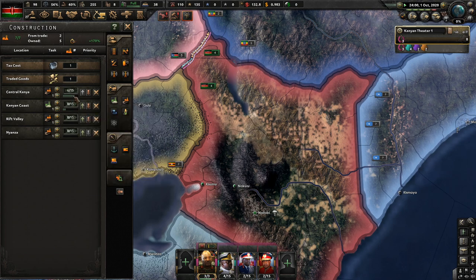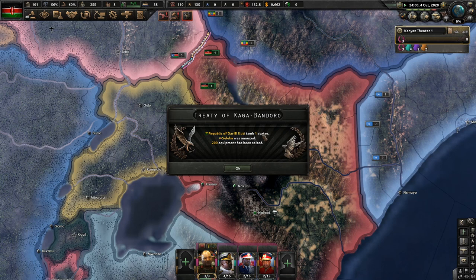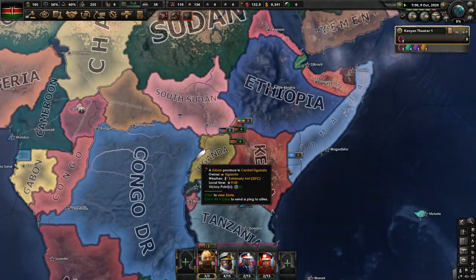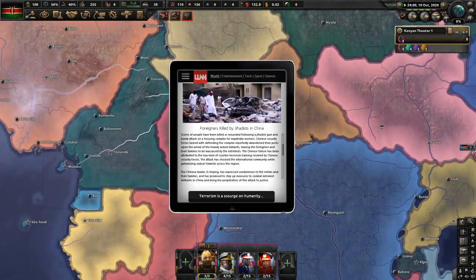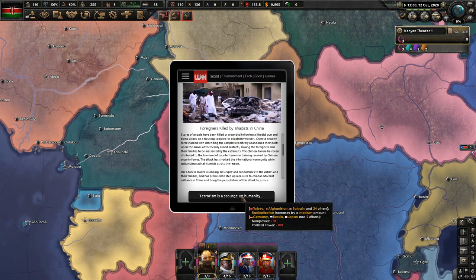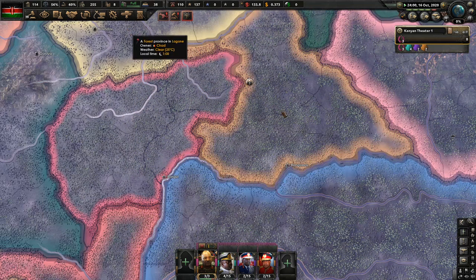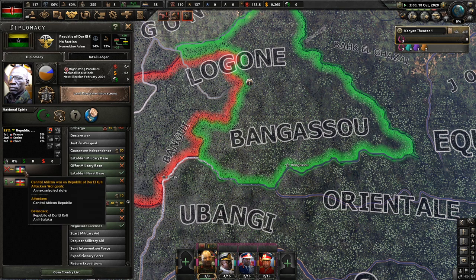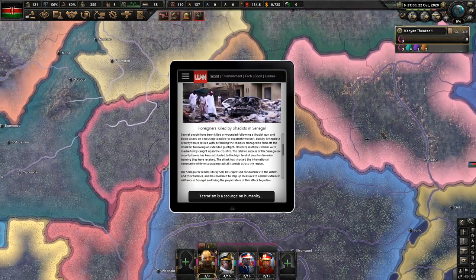With our new civilian factories - it's the 25th of December, 2020. The Republic of Dar al-Kuti took one state. Silica was annexed. The Central African Republic is kind of... foreigners killed by jihadists in China. Really?